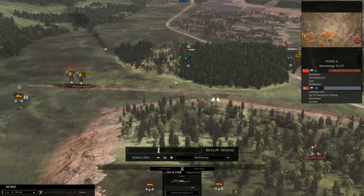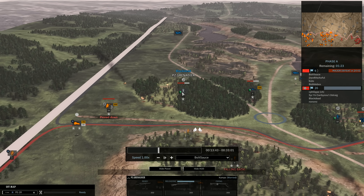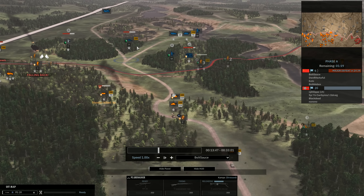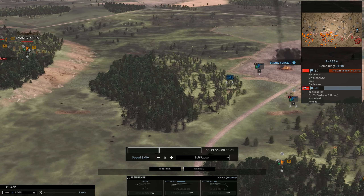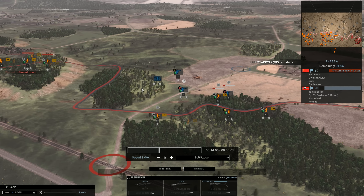On the left we have Yuto engaging that MG42, which is pretty much stunned. We have a Pak 36 moving up here, but we have two T-34s quickly engaging it to push it back, stun it, panic it, or take it out. We have some infantry out in the open with some Panzergrenadiers firing on those guys with two MG42s — they're not going to have a great time, and that Pak 36 is basically done for.